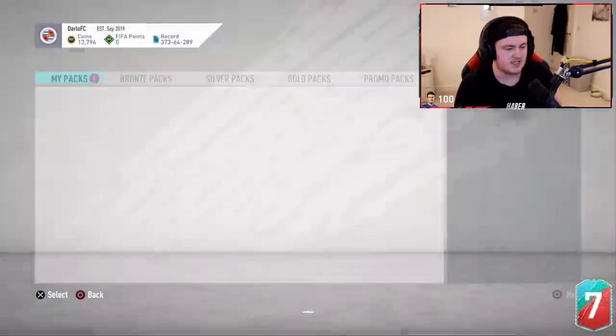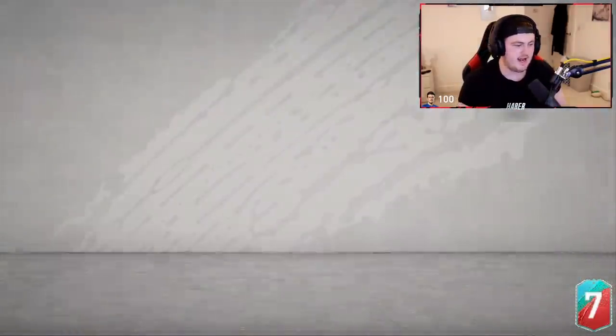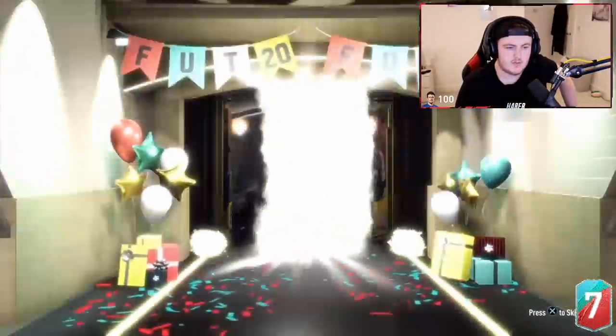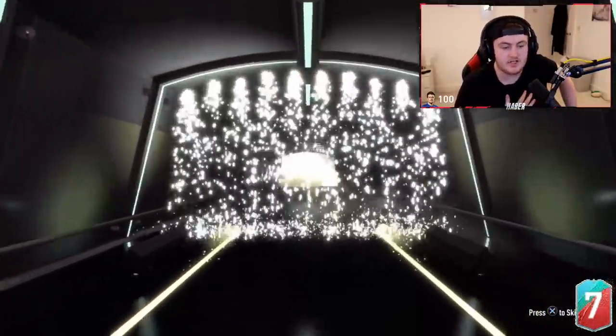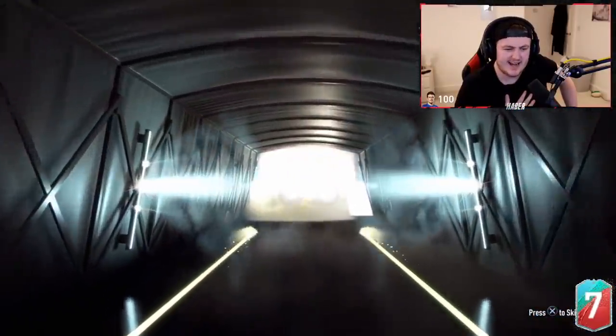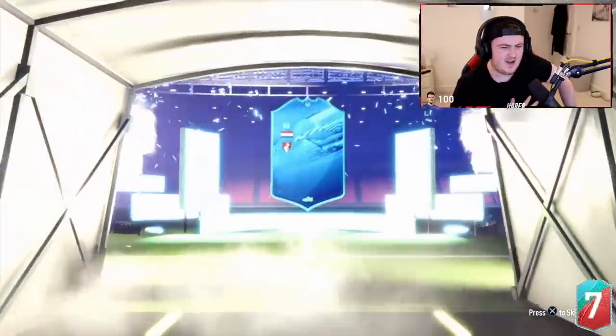Come on, hopefully something good. Knowing how EA roll, this will probably be a Foot Birthday Lozano — I just know what EA do, they're just trolls. No, it's a Winter Refresh. If it's Cunha, he gets to sell his. Dutch. Ake again. It's a decent card, I don't remember his defense.